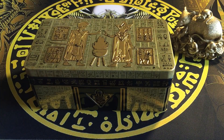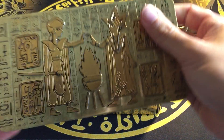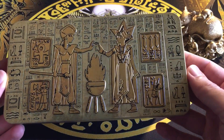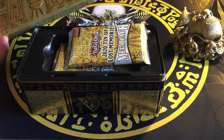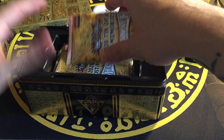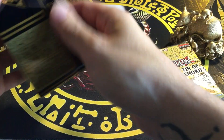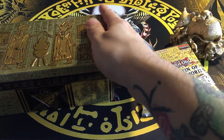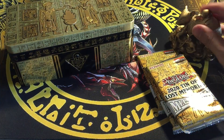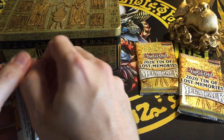This thing is beautiful — so shiny. It feels a little thicker than the 2019 tin, so that's good; it won't bend as easy. All right, let's take them all out: one, two, and three. Just the three mega packs. All right, lucky rat — let's bust these open! Number one, 2020 Tin of Lost Memories.